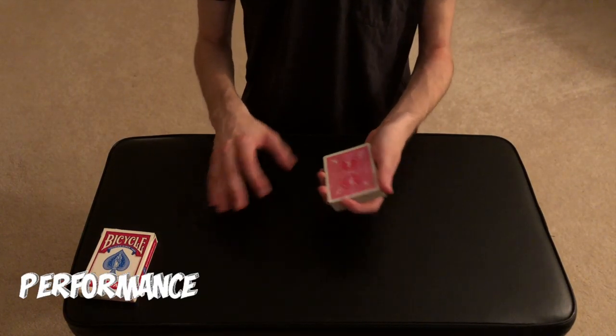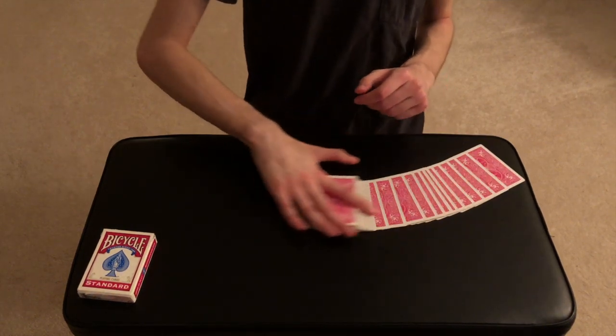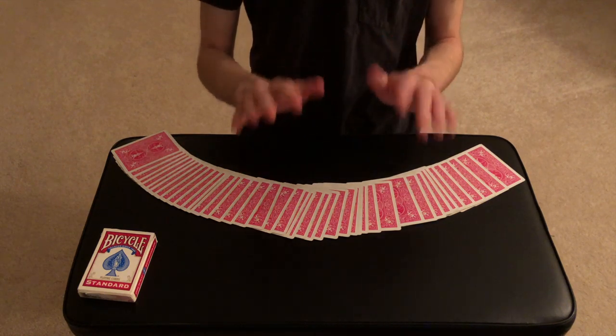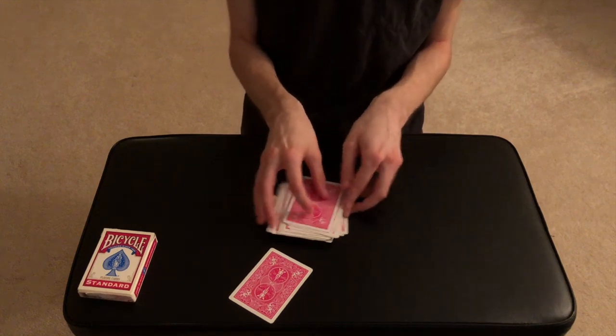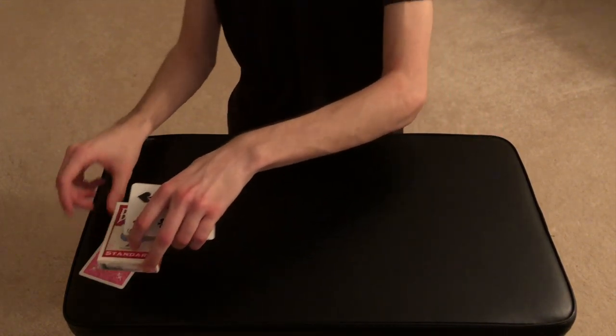Alright guys, so for this trick we can take the deck here, give it a nice little shuffle. Before we do anything, I just want the spectator to reach in and pull out any card, but not look at it yet. Just go ahead and pull out any card that you want — we'll use it as a mystery card and set it off to the side, put it under the box for now.